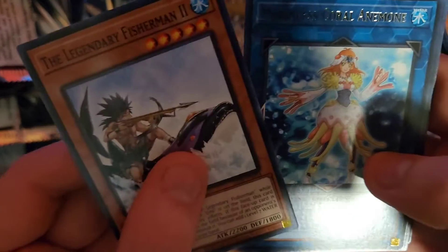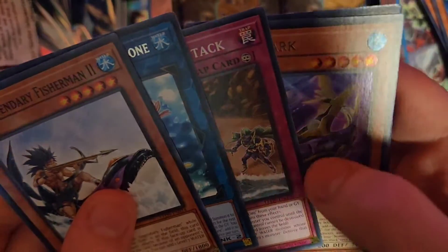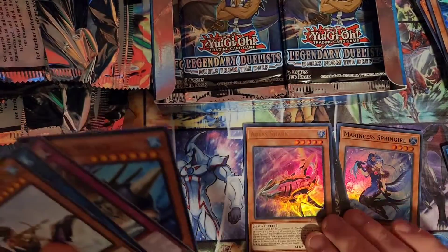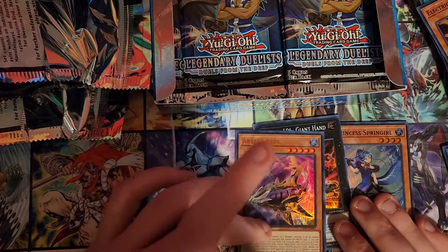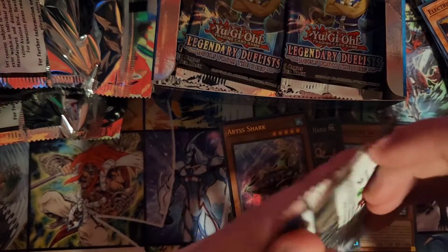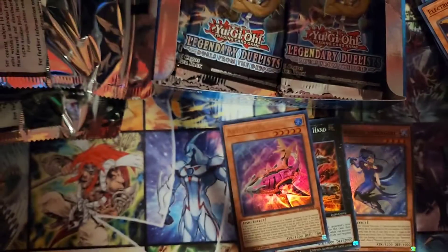Legendary Fisherman 2, Coral Anemone, Sea Stealth Attack. Yes! Okay! Now we're cooking! I needed a Bish Shark! Yes! Perfect! Now I have two copies of him in total, just for my Shark deck. Because before this video started I already had one copy of him — now I have a total of two copies of Bish Shark! Sick!